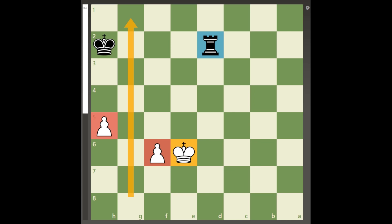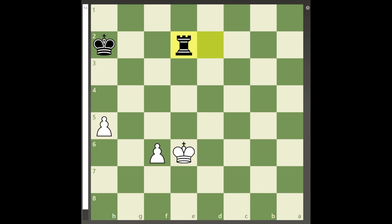For example, if black gives a check with the rook, white can use one of the pawns as an umbrella for the king to hide against the checks, at the same time threatening to push the other one.